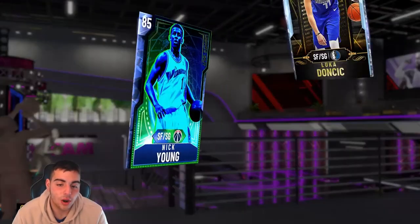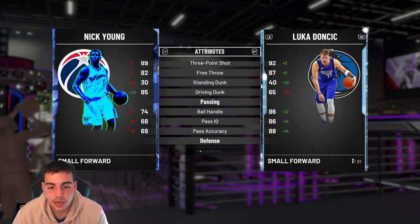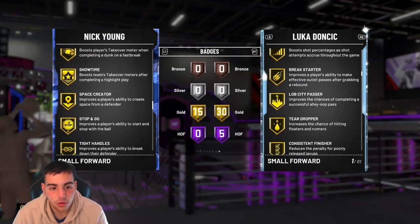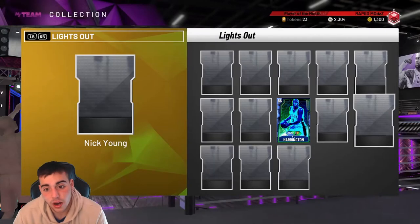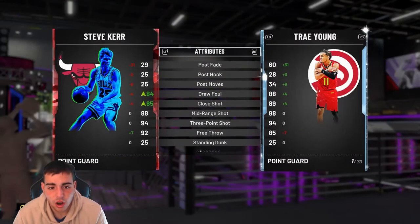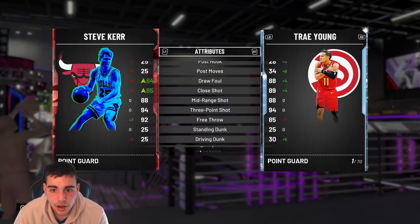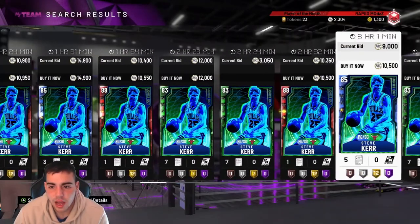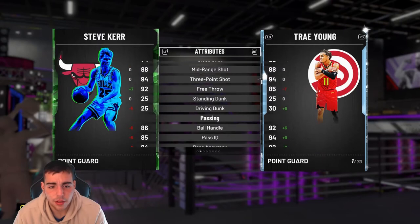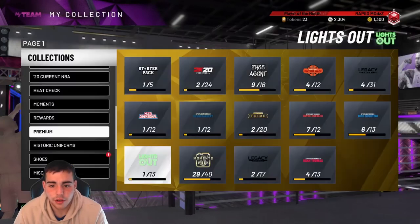We got Nick Young — Swaggy P in the cut. Money. Great dunk, great shooter, great layup. He's like mini Kobe; he just can't post-fade and his defense is atrocious. But his jump shot's quick and it's money. He does have quick draw and he has 15 gold badges at Sapphire — definitely try out Nick Young. Steve Kerr — I heard a lot about this card, I heard it's amazing. His defense is comparable to Trae Young — wow, this card is stacked. The Ruby's 10K. Try this card out; I heard he's very, very good.